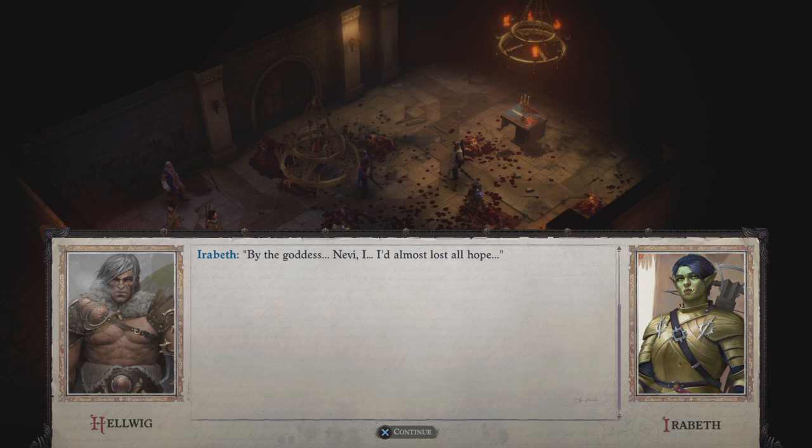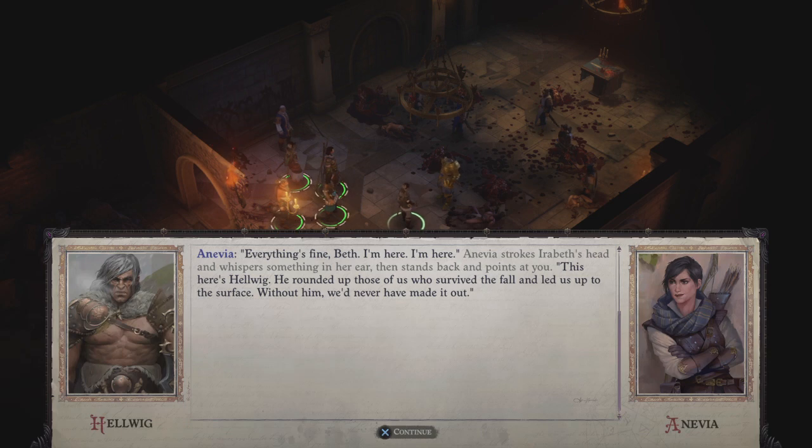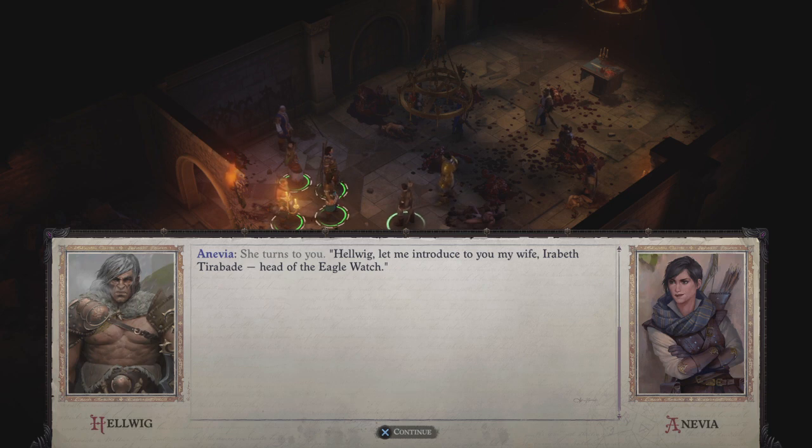Arabeth is huge — the size difference is tremendous. 'By the goddess, Nevi — I'd almost lost all hope.' 'Everything's fine, Beth, I'm here.' 'This here's a new friend. He rounded up those of us who survived the fall and led us up to the surface. Without him we'd never have made it out.' I mean, Anevia pulled her weight too. 'Let me introduce you to my wife, Arabeth Tirabade, head of the Eagle Watch.' I appreciate the game telling me it's a silent E and a long A — not 'Tirabade.' Nice touch.